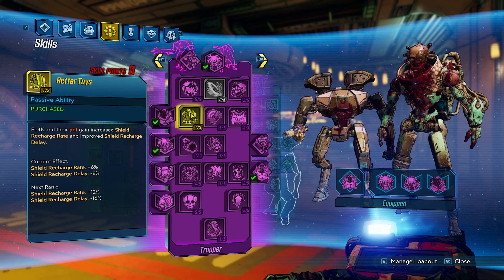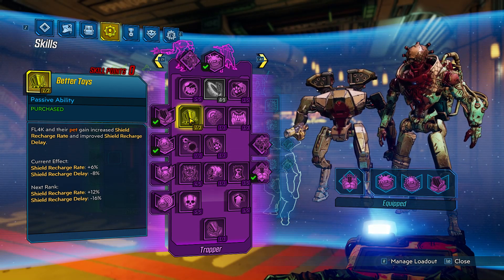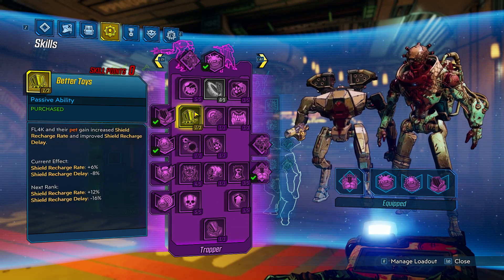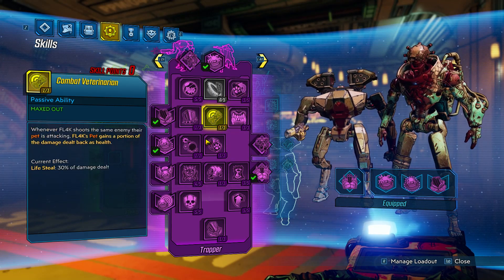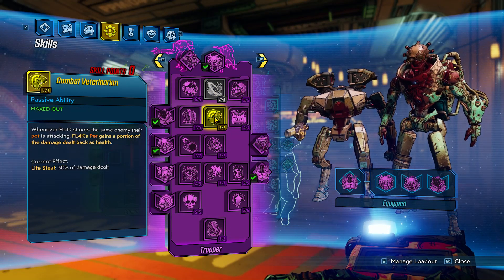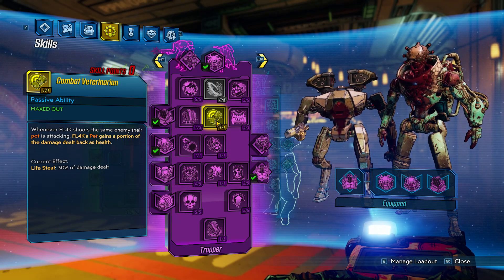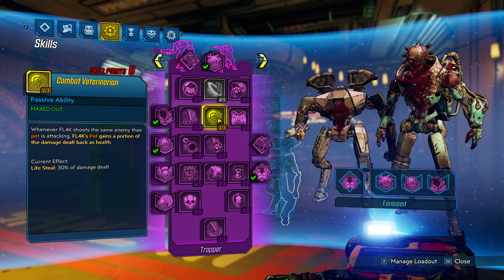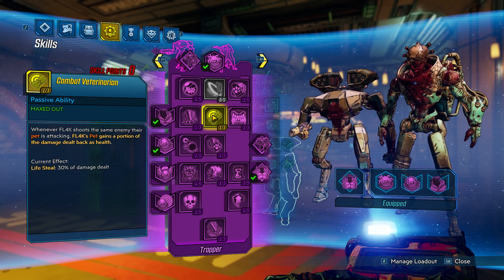Then we're going to put one point into Better Toys. This increases your shield recharge rate and shield recharge delay. Although I'm not taking cover, I put one point here just to get up to the next level - it's a floater point. Then we're going to put one point into Combat Veteran. Whenever Flak shoots the same enemy as his pet is attacking, the pet gains a portion of the damage dealt back as health. This is just one of those quality-of-life mods to keep your pet up.